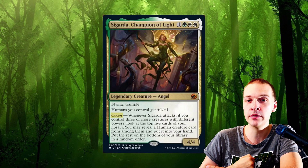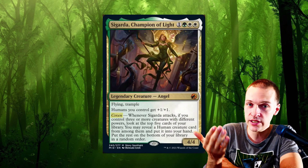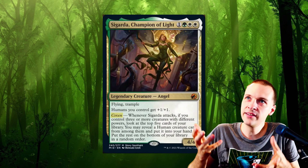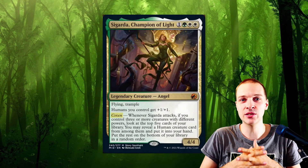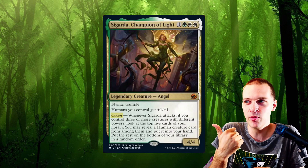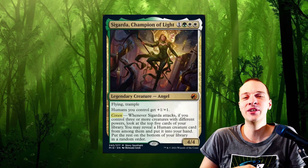As for putting this inside the 99 — I don't think anyone should do that. You want to include this if you're looking for more card drawing capabilities, but there are better card draw options than this. Also, it forces you to build a really high human creature count, and I don't think any deck really wants to do that. We already have better card drawing capabilities in other decks, so this isn't a card I would put inside any specific deck.